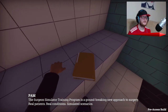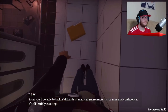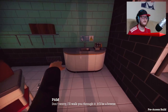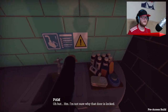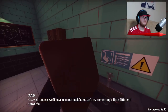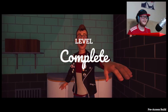The surgery simulated training program is a groundbreaking new approach to surgery. Real patients. Real conditions. Simulated scenarios. Soon you'll be able to tackle all sorts of medical emergencies with ease and confidence. Right, so what - we need to get in there. How do we get in? Don't worry, I'll walk you through it. It'll be a breeze. Don't forget to wash your hands. I'm not sure why that door's locked. I guess I'll have to come back later. Let's try something a little different. Yay.